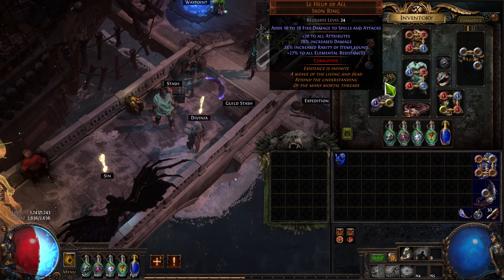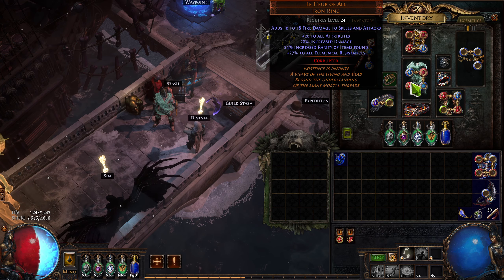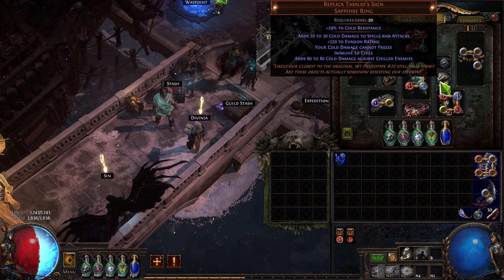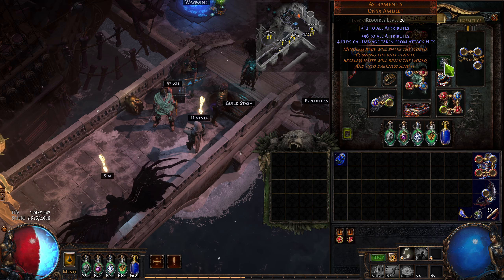I had one Le Heup of All, since I wanted to fix my attributes and resistances and just not think about them. Then one Replica Tasalio's Sign, since it adds a lot of damage. You can also just go with double Replica Tasalio's Sign — it'll be a lot more damage but less resistances. I used an Astramentus for the same reason; at low levels I didn't want to have to think about attributes, and it fixed everything nicely.